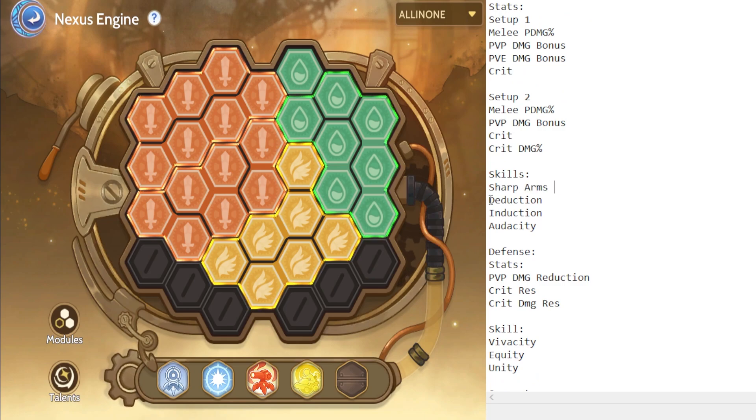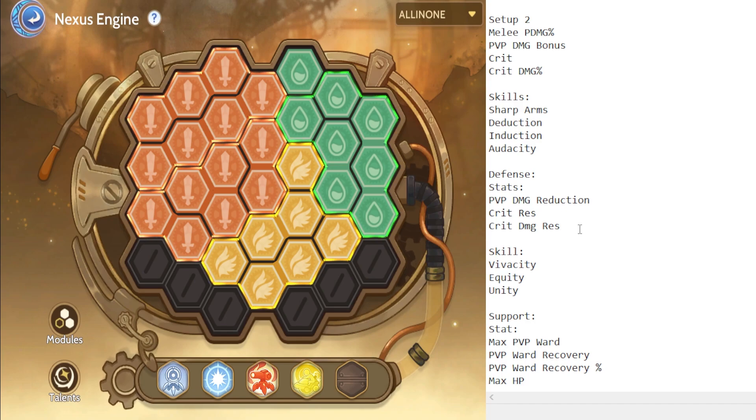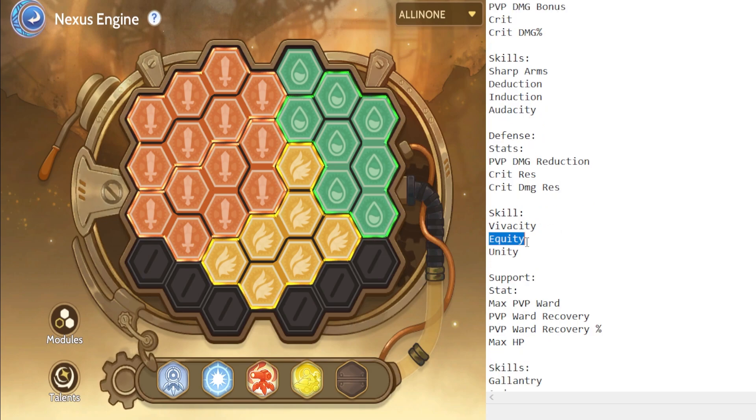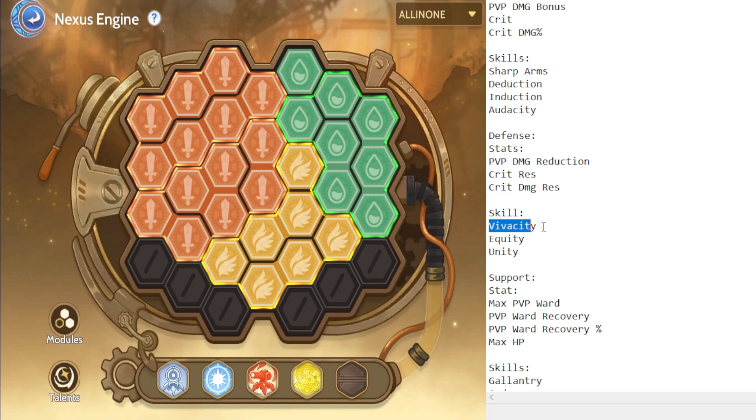For defense, you'll need PvP damage reduction, critical resistance, and crit damage resistance. PvE damage reduction is optional but not recommended, because the MVP ranking system punishes players with a lot of PvE damage reduction — you need to take more damage to gain more points in MVP hunts. For defense skills, Vivacity is the top priority, followed by Equity, and lastly Unity. Equity and Unity are roughly equal, but you need at least one of them.